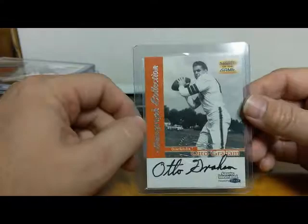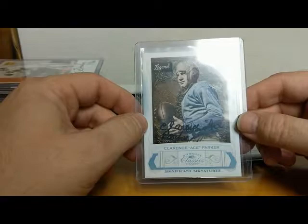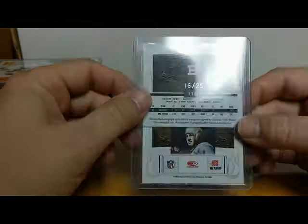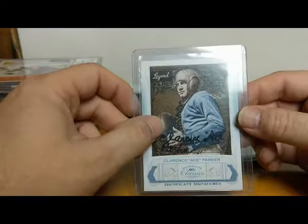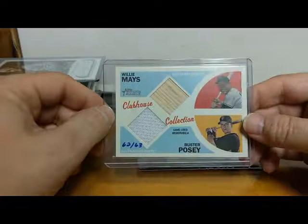There's another old-time player autograph — Clarence 'Ace' Parker, 2009 Donruss Classics, numbered to 25. He played for the Dodgers — I think the Dodgers eventually became the Giants, I believe, but not 100% sure. Old-time player.